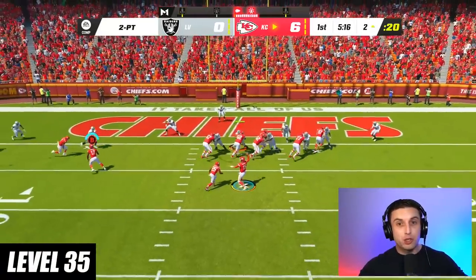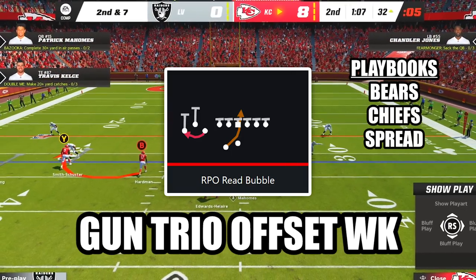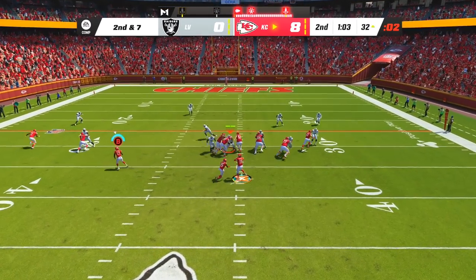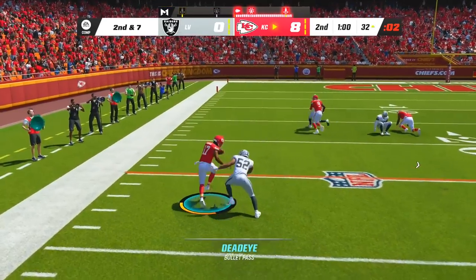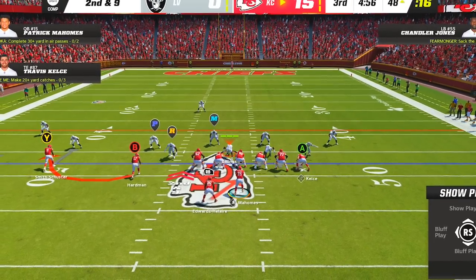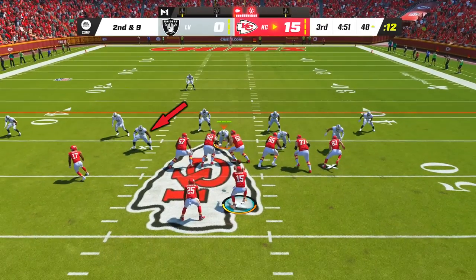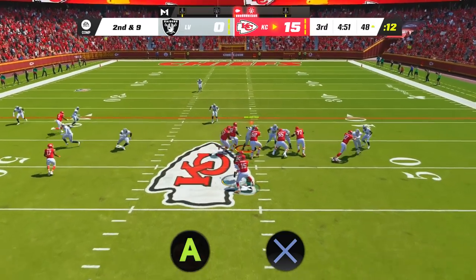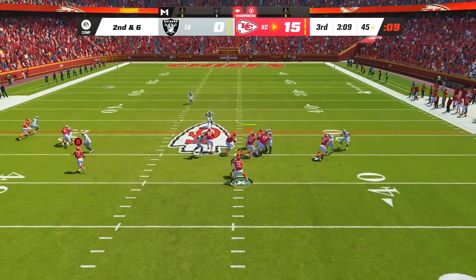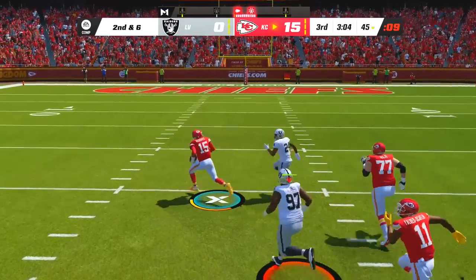At level 35, this play destroys aggressive defenses that like to stack the box. The play is RPO Read Bubble in the formation Gun Trio Offset Weak, and if you have a numbers advantage on the outside, you can immediately throw the bubble screen for easy yards down the sideline. Once the defense respects the outside, this play is still an incredible read option. If the read key stays home, hold A on Xbox or X on PlayStation to hand off. If the read key commits to the running back, don't press anything to keep it with your quarterback and take off into the open space.